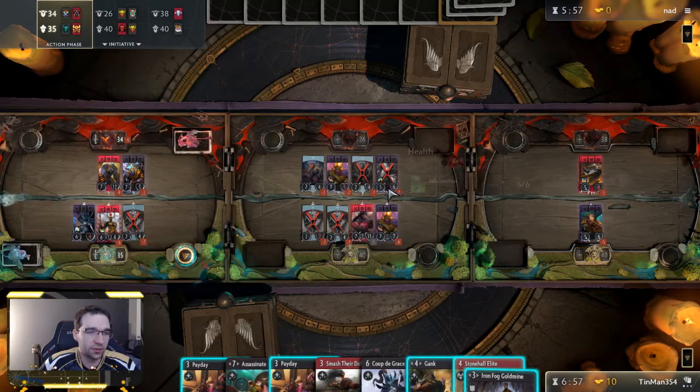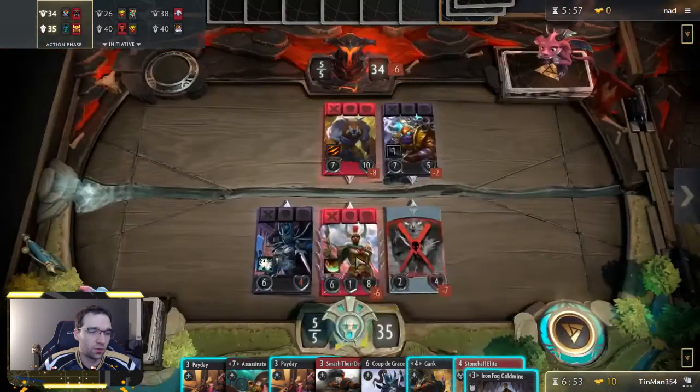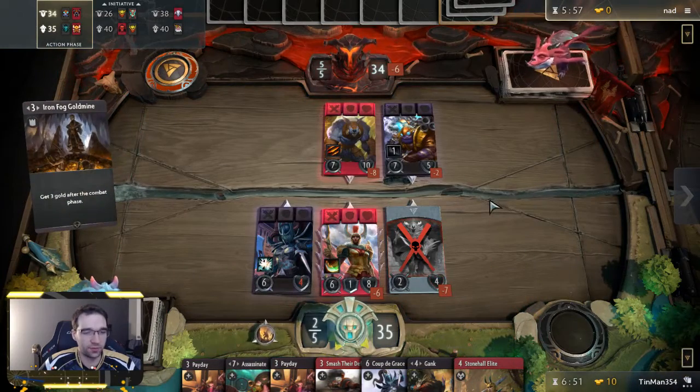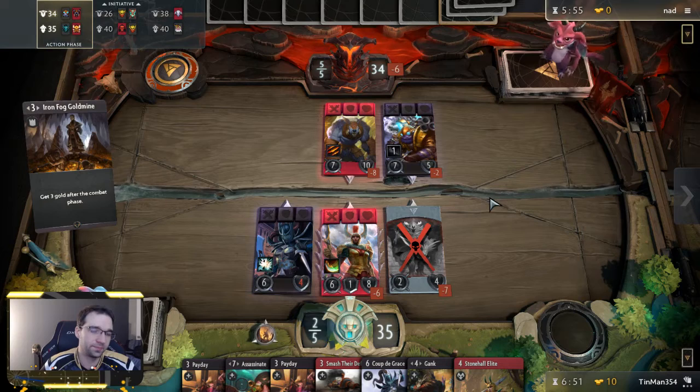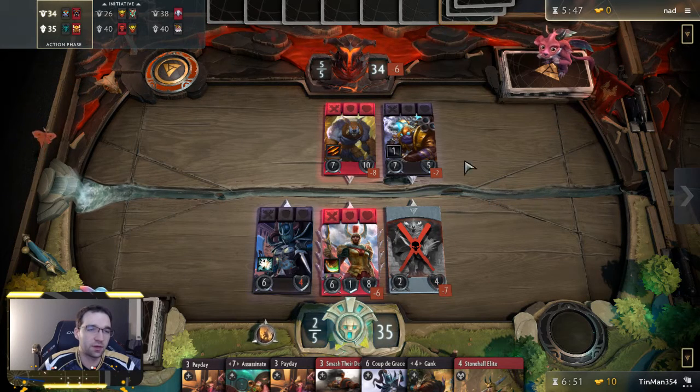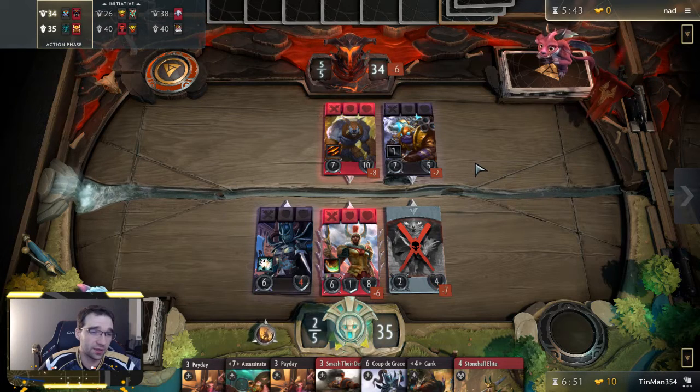We could gank to trade with the Bounty Hunter, or we can just Gold Mine and get that value right now. Once again we're going to Payday on lane two and lane three. Opponent has just one equipment that they spent seven on, so it's probably a Blink Dagger — that would be the most likely thing. The Blink Dagger could go on Urza I guess, and now I'm going to trade with the Legion Commander.